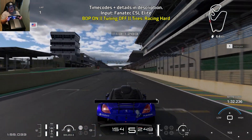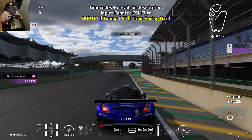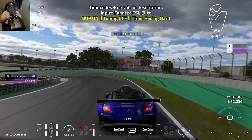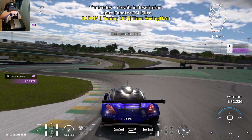Bring yourself towards the right side of the track, and you're going to brake just before you reach the 50 meter board. So you're going to be at full braking power for a while. As you start to turn in, start to ease off of the brakes, but bring yourself towards the left side of the track to set yourself up for the S's.